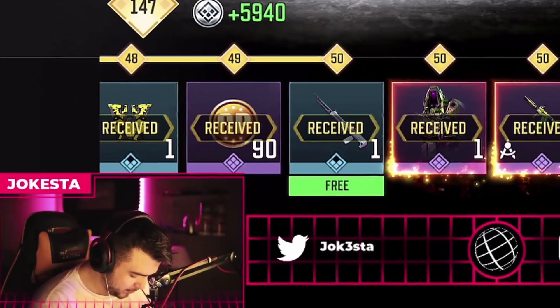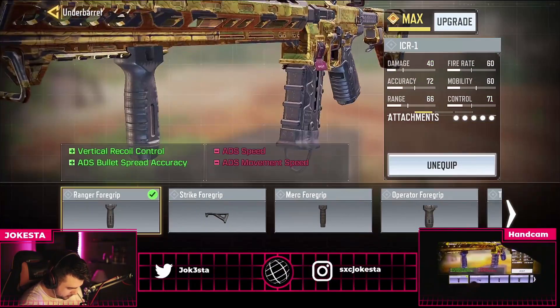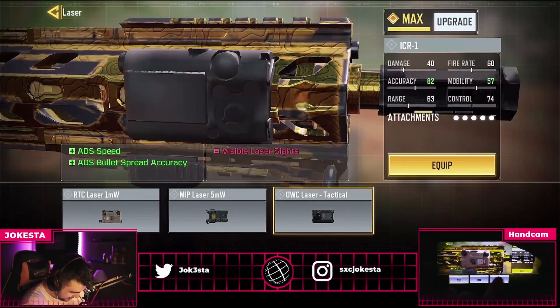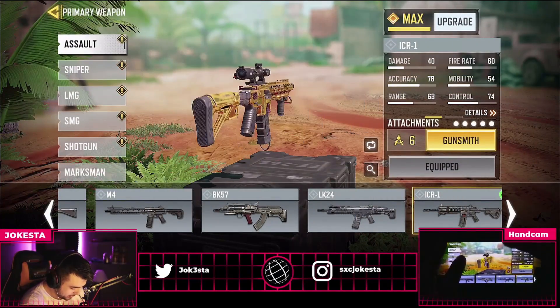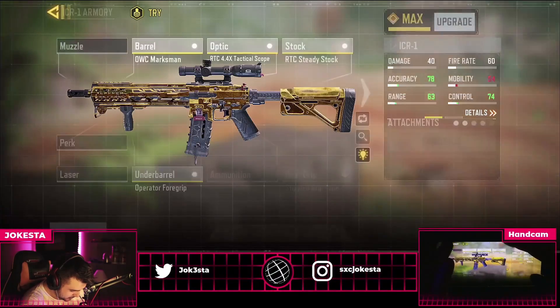The ICR with the 8x scope — that's like the best. ICR? Yeah, ICR looks cleaner. Looks meaner. We're going to start off with the grips. This is bad. This is really bad. Okay, let's try this out. This is not the 8x scope, is it? There's only 4x scopes. Yeah, just 4x scopes. Unfortunately.